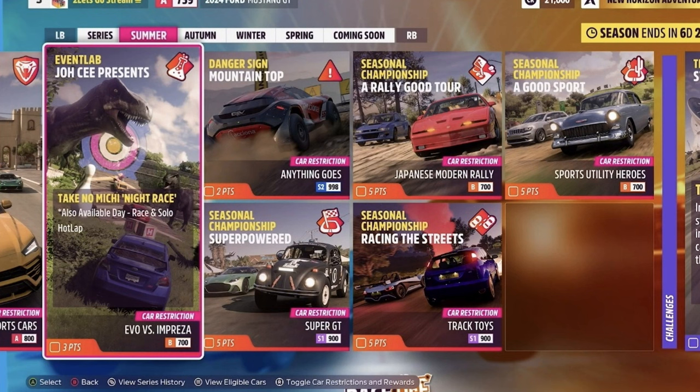For playlist targets: modern sports cars — A class trial Evo vs Impreza in B class; rare S2 anything goes means Mosela; Super GT S1; modern rally from Japan in B class; track toys S1; and sports utility heroes in B class. That gives you four championships and one PR stunt.